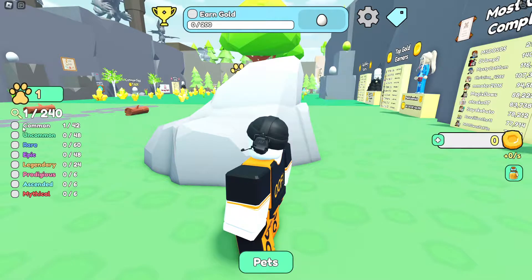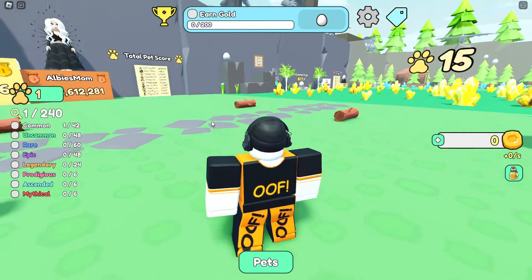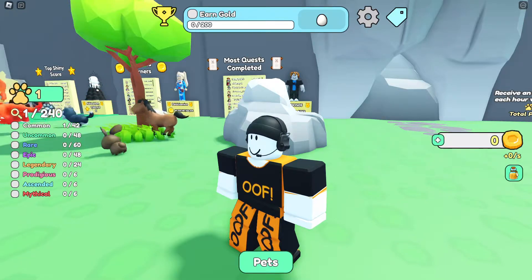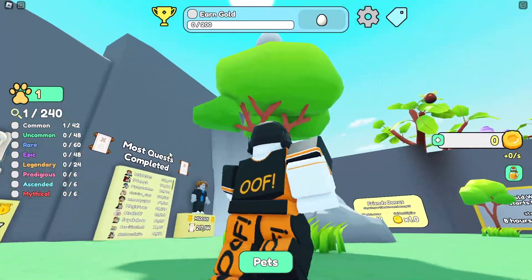Speaking of the collection, if you tap or click on this number — 1 out of 24 — it tells you how many of each rarity you've collected so far. That's actually quite good because in other simulators with pets and minions they've got a separate index machine, but here it tells you right on the menu screen, which is quite handy.